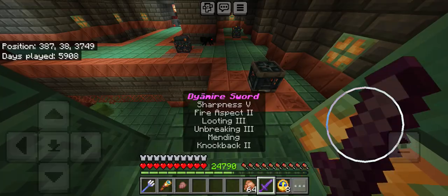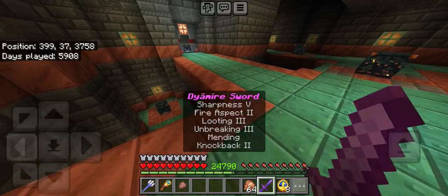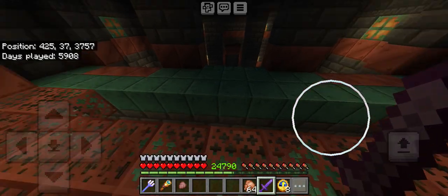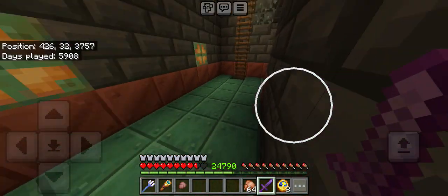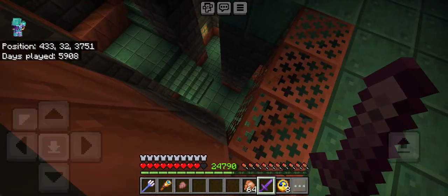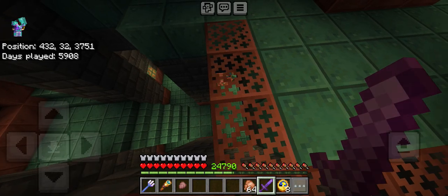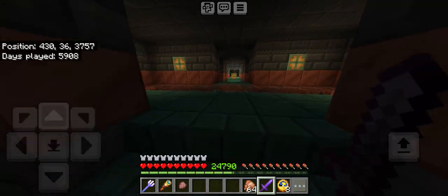Now we gotta go through here. Oh, lovely cave spider. I don't want nothing to do with you. I just want to get to the new room. Did I put a spawner down here? What's it spawning? Drowns. There's a baby — I don't like that. I'm getting out of this room.